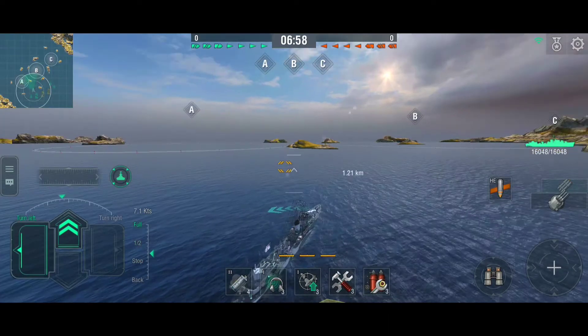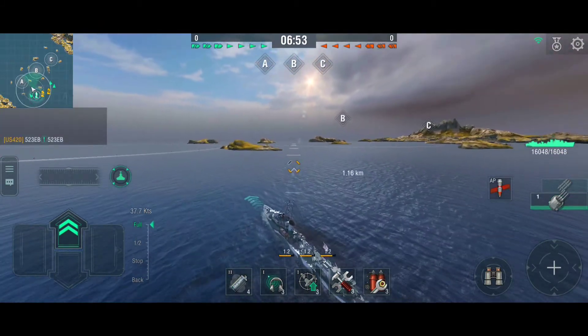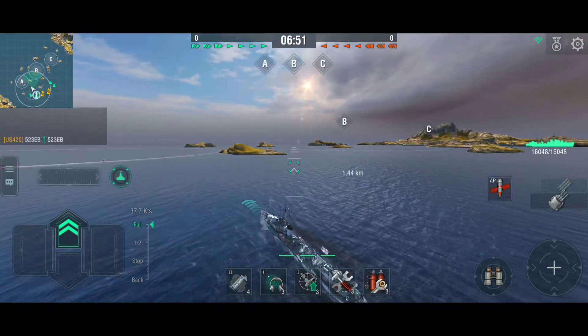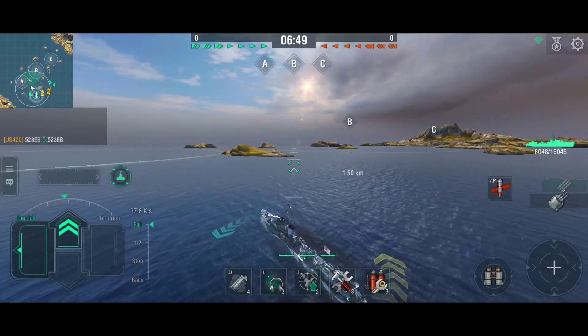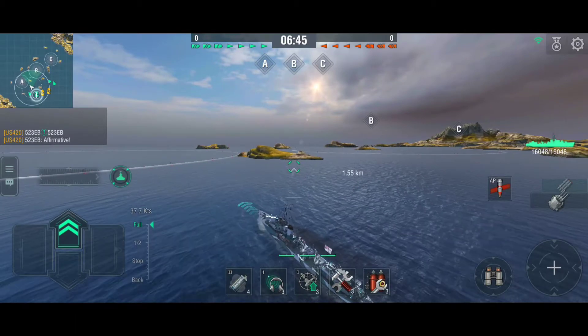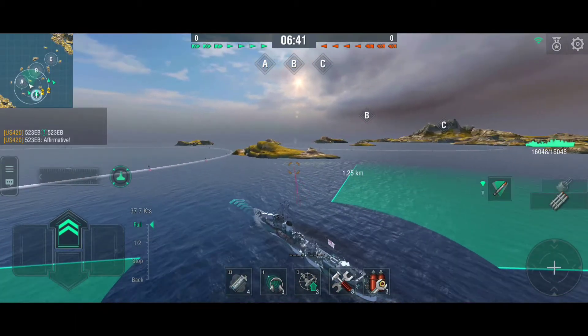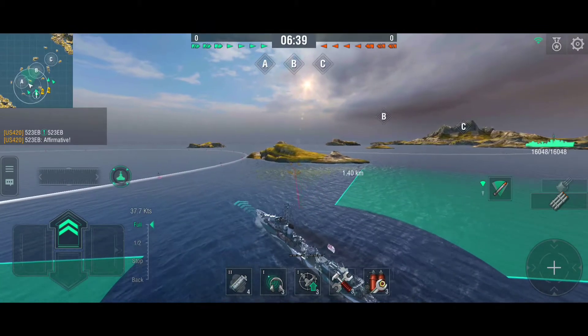Moving into the balance changes: first up is the Russian destroyer, the tier 8 Tashkent. Rudder shift time is reduced from 5.4 to 4.5 seconds, so you're going to be able to knife fight better and dodge incoming shells. I think the ship's going to play a lot better now.